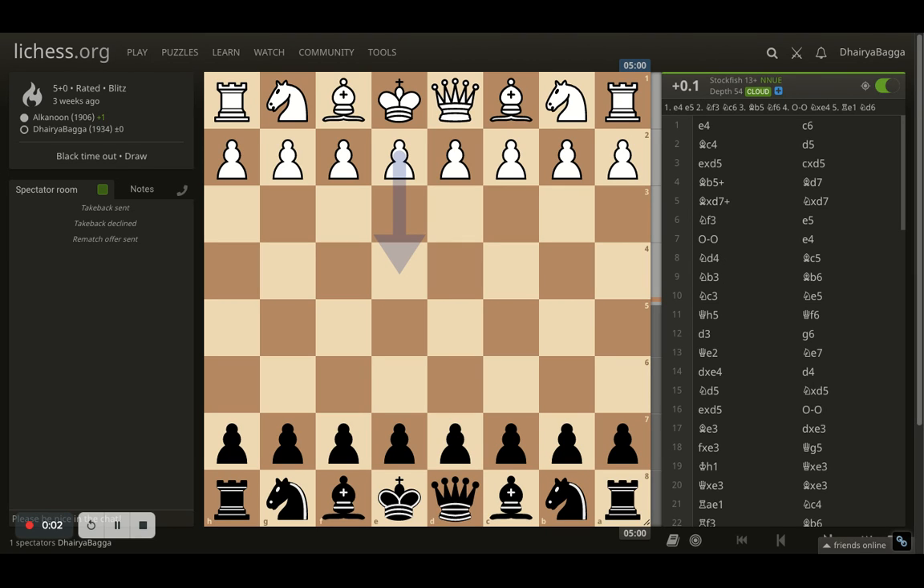Hey chess lovers, welcome back to the Chessyard. This is Dheera Bagga and today I'll be showing you one of the interesting chess games that had the Lucina position. This is a typical end game position which can come up and there's only one way you can deal with it. Stick to the end of this video and you will get to know how to use it and how to convert that into a final winning position. Let's begin.